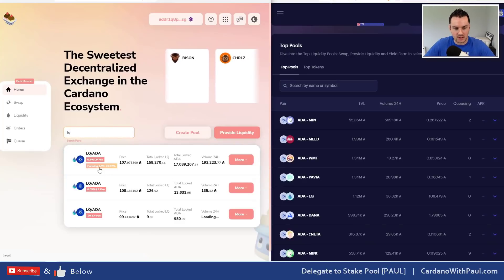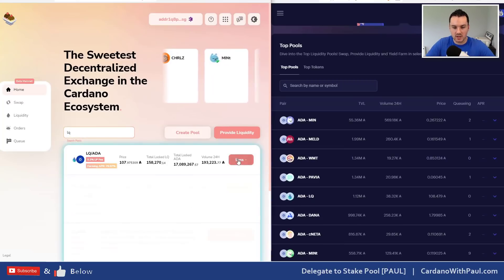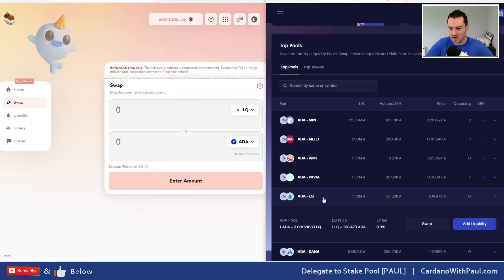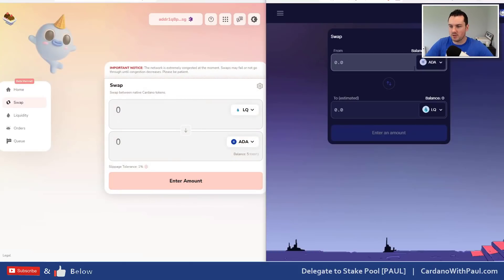PAVIA has decent locked volume — 0.061 — and again a small discrepancy in the price. We'll check LQ finally and then make a decision. LQ: I can see 107.97 here, and looking over here, LQ seems to have the biggest price difference, so we'll use that as the example.